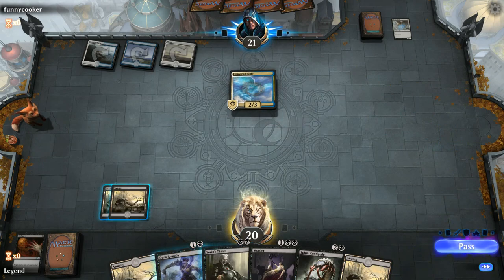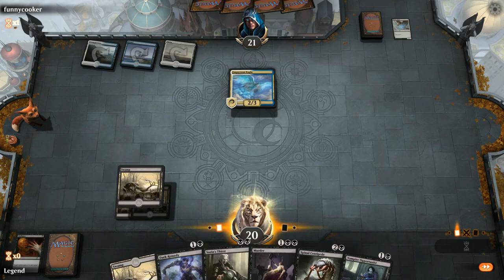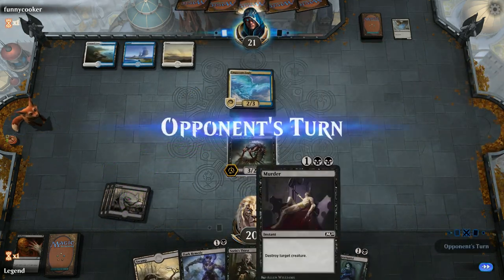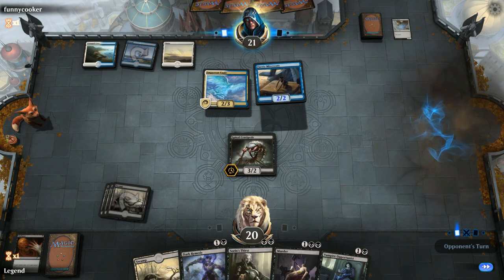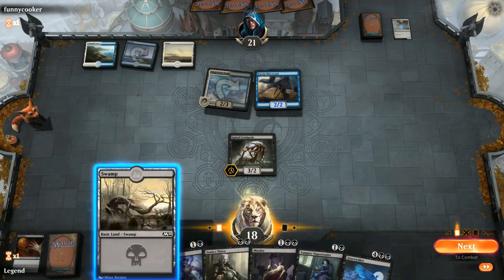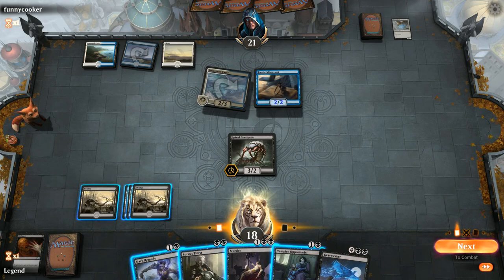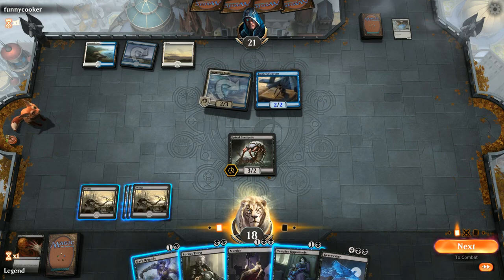Opponent plays Empyrean Eagle, of course a nice payoff for the blue-white flyer deck. Can't kill it with the Thirst so we'll just stick to our plan and play Centipede. I prefer this over just murdering the Eagle — just get a bit of board presence going. Opponent plays Verity Miscreant as a 2/2 and Eagle gets in for 2. I don't mind attacking with the Centipede. If my opponent blocks I can Murder the Eagle before damage so the Miscreant dies and the Centipede survives.